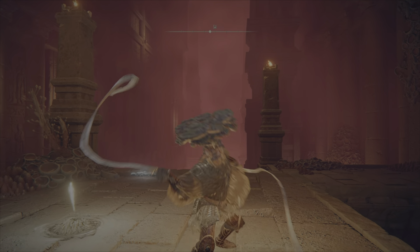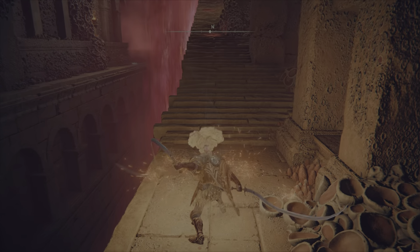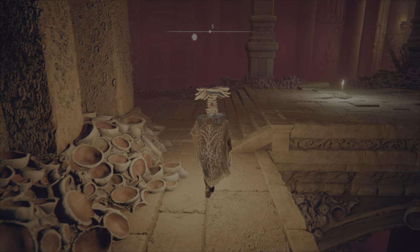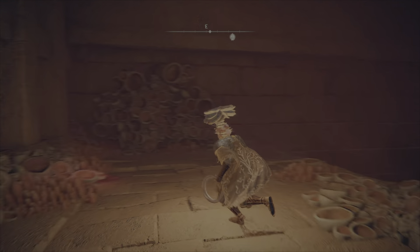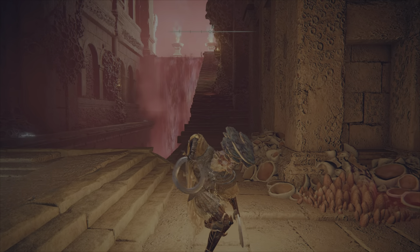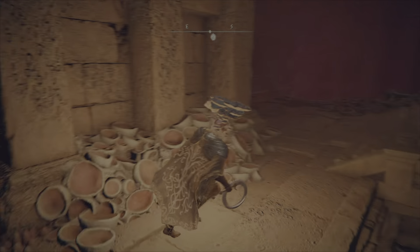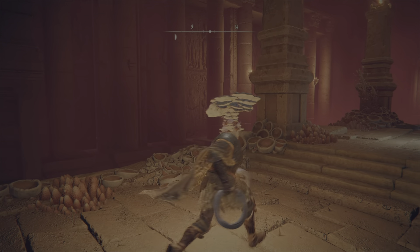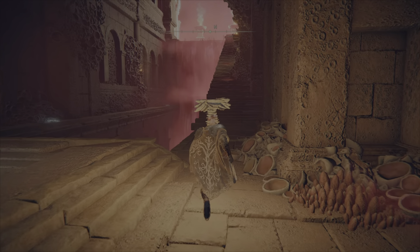The moveset for this build is going to be pretty solid, especially in one-on-one situations. You have jumping attacks that come out quick and do a lot of damage, especially with the Claw Talisman. You have a unique heavy that comes out in two parts if it's fully charged — uncharged it just looks like a single swing, but fully charged you get the slash and then a long point, which adds range and can be nice for roll-catching people. If they dodge the first part they might get hit by the second.